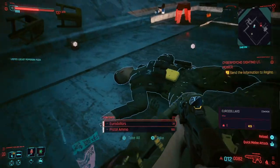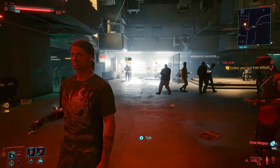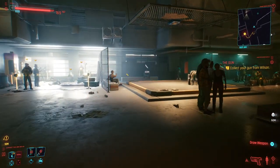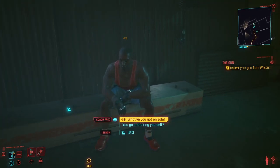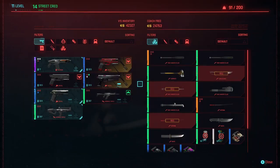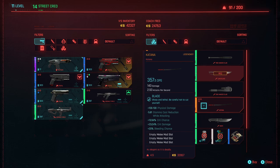Without further ado, let's get into it. One of the first items you're going to want to get is actually in your apartment building. You're going to want to get these legendary weapons as early as you can, because the earlier you get them, the cheaper they're going to be. So once you get to Street Cred level 11, you're going to go to Coach Fred. He's got the legendary baseball bat, which is 35,000 credits — 441 DPS, a blunt weapon that can cause bleeding. But the one I really want to get is the legendary katana at 32,867 eddies, locked behind Street Cred level 11.